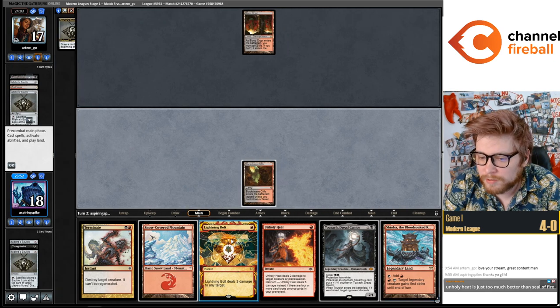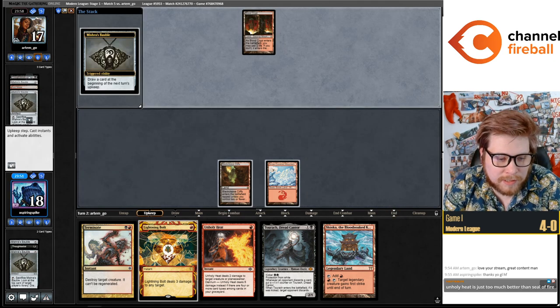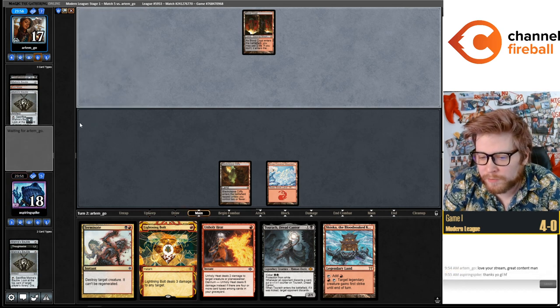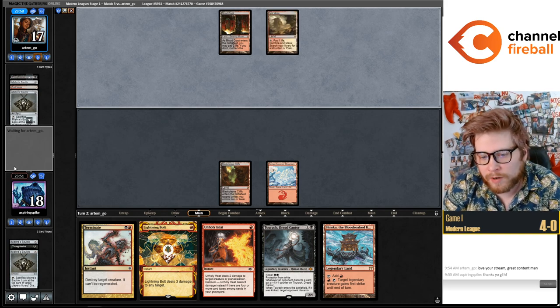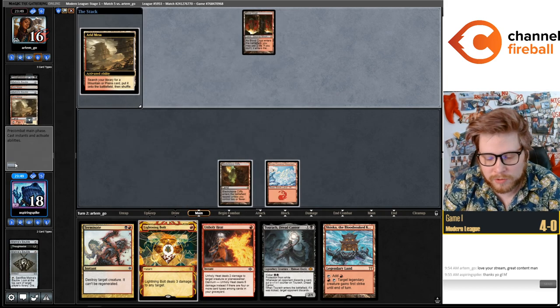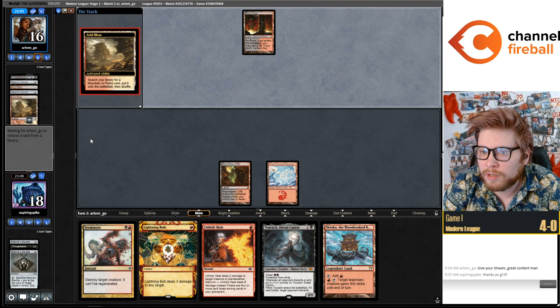Not going to run the Tourach into all the Unholy Heats of course, but it might just get Thoughtseized. To answer your question about Seal of Fire: Lightning Bolt and Unholy Heat are so much better than Seal of Fire. I would not play the first Seal of Fire before playing four copies of each, and that's just too many one-mana removal spells.